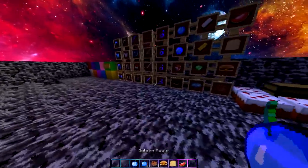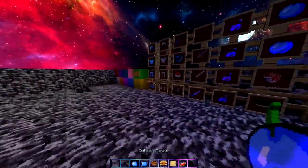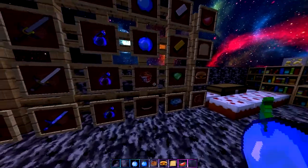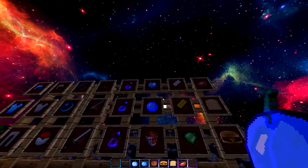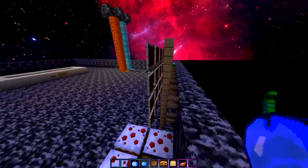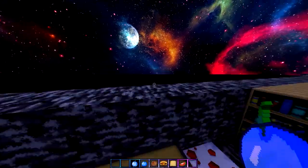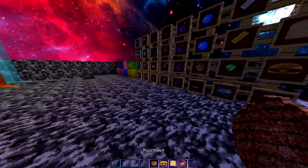Next I want to show you the golden apple — the gapple. It's got the really cool enhanced enchantment glow like all the other enchanted items. It's also a blue apple, which is kind of different — golden apple but it's blue. I just couldn't resist making it blue because blue is my favorite color and it just looks so much cooler.